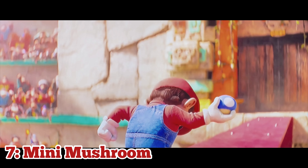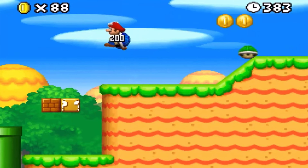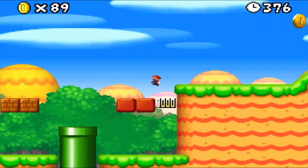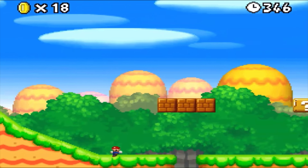At number 7, we have the Mini Mushroom — genuinely one of the worst power-ups of all time. This thing was first introduced in New Super Mario Bros. for the DS, and it does exactly what you'd expect: it makes Mario mini! Now he's completely vulnerable and can get knocked out in one hit. In the movie,